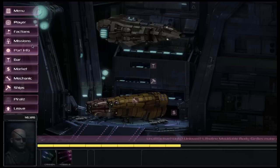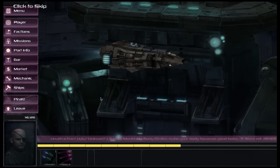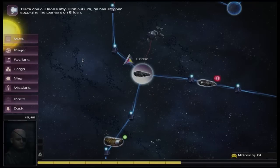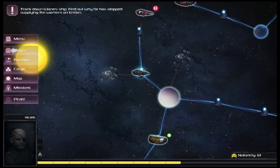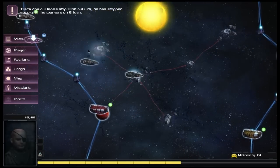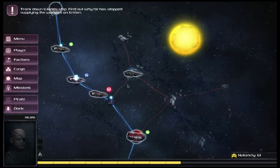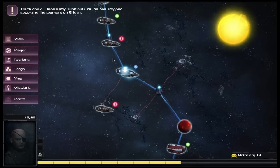We need to leave the area and see where it takes us. We get a little blue arrow showing us where to go, so we skip through these areas, avoid some pirates, and locate the ship we're after. We're going to go have a speak to them.